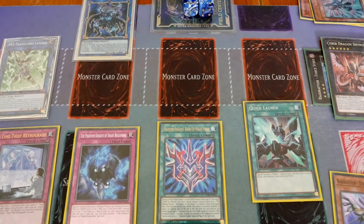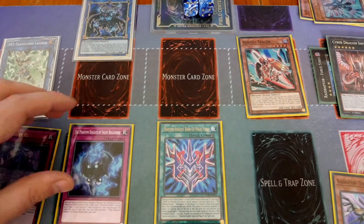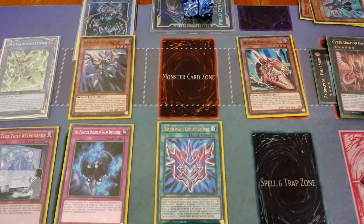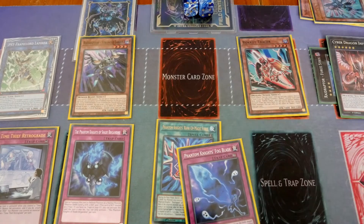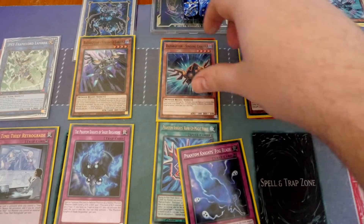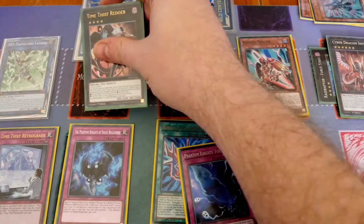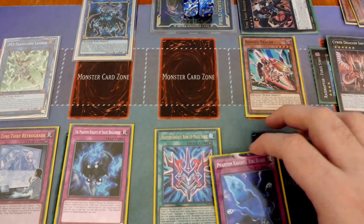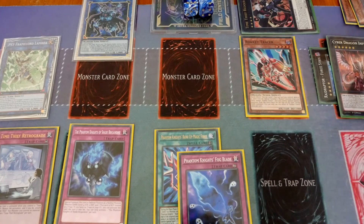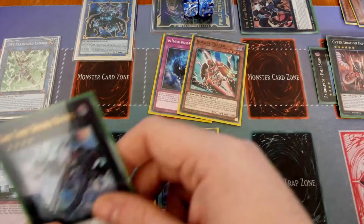You activate the Quick Launch — it summons out your Tracer as a free extender. You can activate the Shade Brigadine now since you've done all your Dark effects. You can special summon down the Strangle Lanius — depending on if you want a spell or trap added, this is where the Rank Up can become a Fogblade as well. You then use the effect of Strangle Lanius to bring back your Singing Lanius — you're now locked into Dark, which is completely fine. Overlay the two Raid Raptors and go into a Redoer. Then use Redoer's effect to detach the two materials and banish, which will trigger the Lambda in the End Phase. The Shade Brigadine gives you two options: overlay it into a Double Barrel for a Monster Negate, or go into Perpetua.